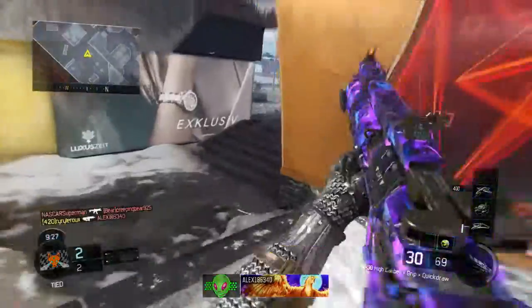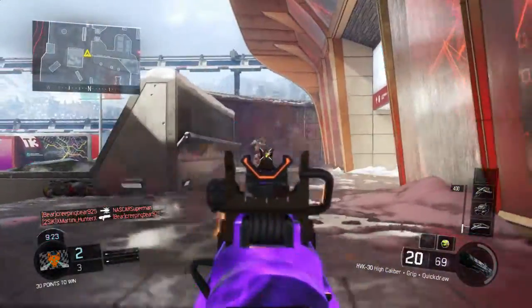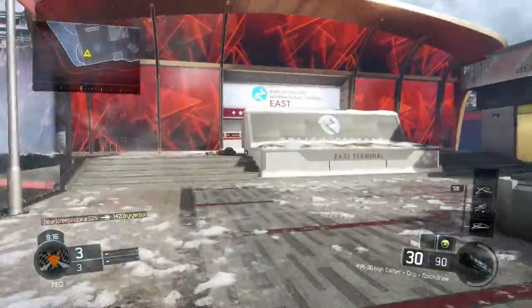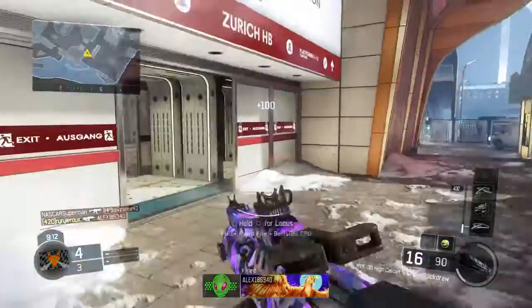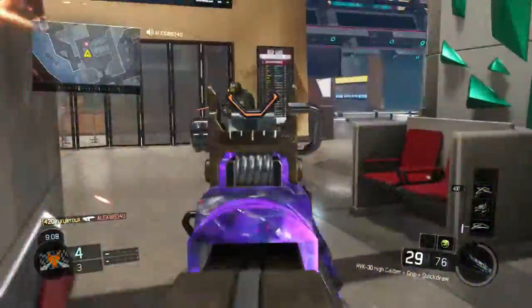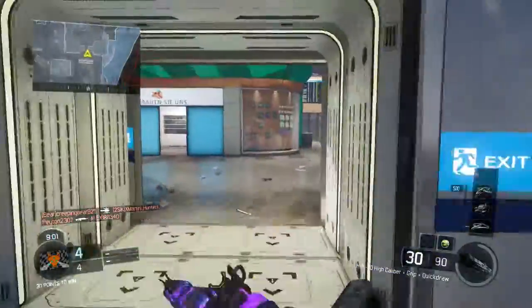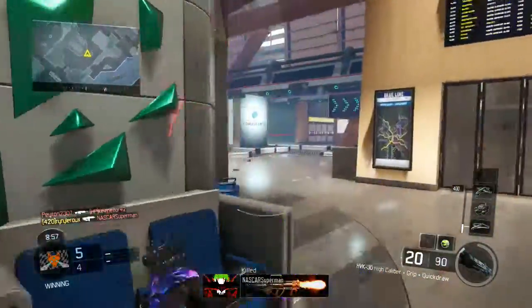We are popping it off in a core free-for-all. This gun is really really good in hardcore, but we're using it in core because it's good in core too. He has a shadow claw — I was playing with him last game and he absolutely destroyed me. I did try one last game but it kind of got messed up so I had to record another one.